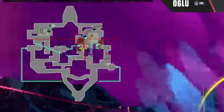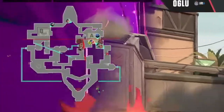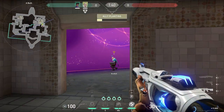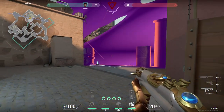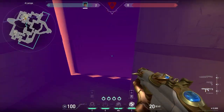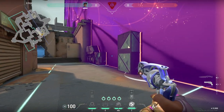Moving on to Bind, another solid map for Astra. You can take A site with this wall that cuts site in half horizontally, blocking U-Haul across the entire site. You can also try this close wall if you come out of showers — decently high risk, but if you're low on time and have no options, give it a try. Post-plant depends on you and your teammates' positioning. If you're A main, you can use this one that cuts off most of site forcing enemies through the wall or U-Haul. If you're at showers and it's planted triple, this wall across triple might serve you well.